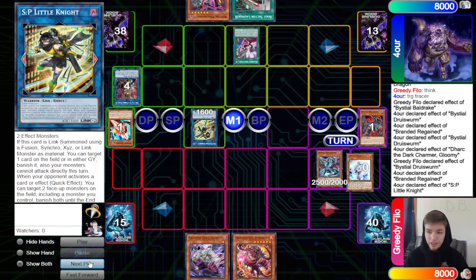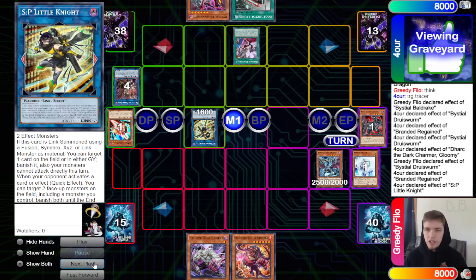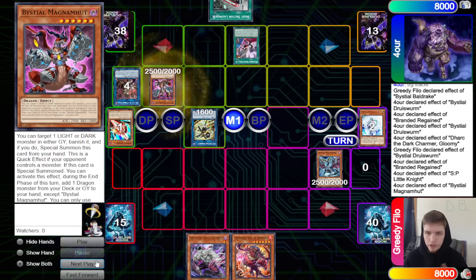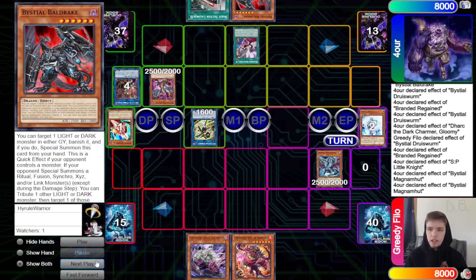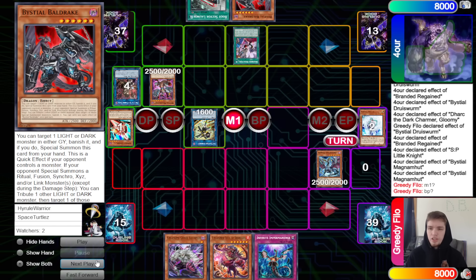They link off, summon out SP, then SP effect out Druis Worm. We chain Valor onto SP — if they chain the effect to banish, they just come back during end phase anyway, so they let that go. Bestial Magma Mutt banishes Valor, Magma Mutt effect searches during end phase. End phase: search out Bald Drake, then pass turn.